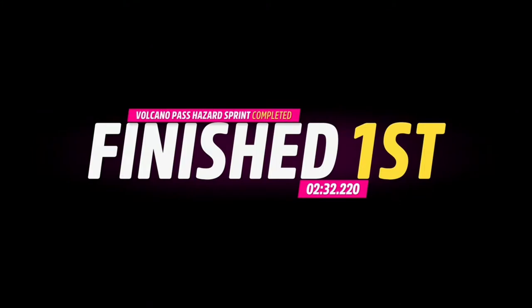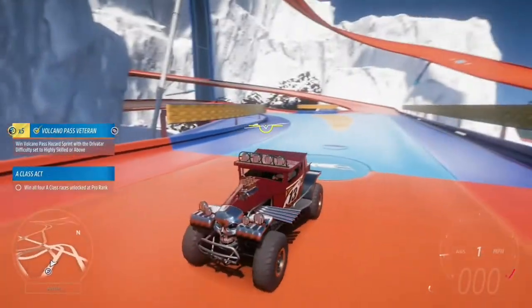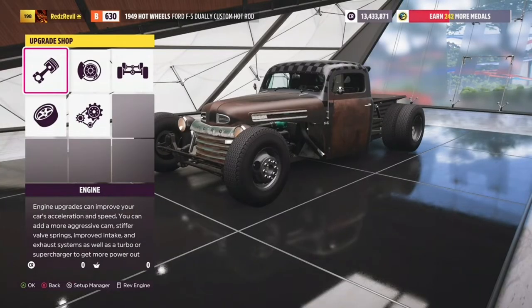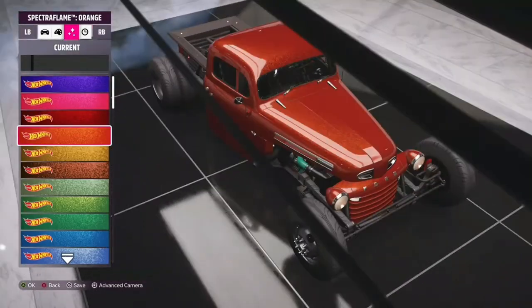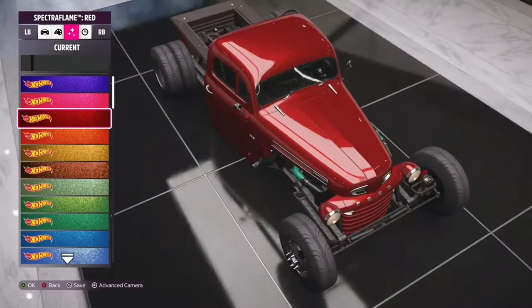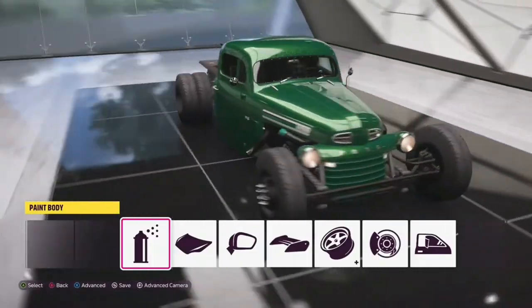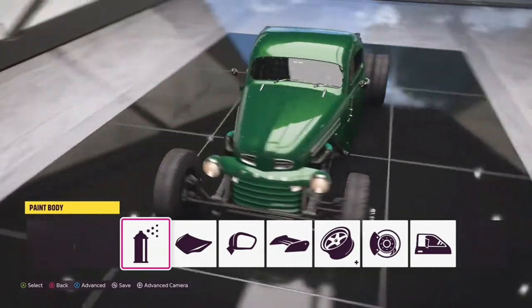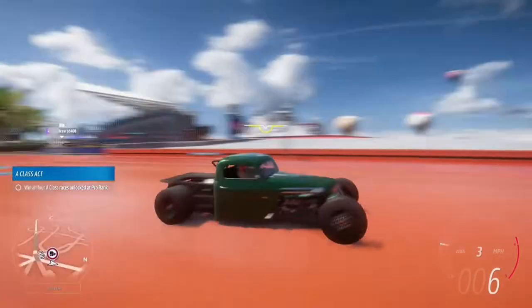Now we can move on to some of the PR events. We have danger zones, speed traps, speed zones, and drift zones. Let's build a car for the speed zone and speed traps — I have an idea on what car to use. Here's our Ford rat rod that we earned earlier — we're just going to upgrade it to A class, make it as fast as possible. 680 horsepower, but we did gain weight. In the special paint tab you can see these brand new paint options — Spectra Flame from Hot Wheels. Going with the green because it matches the color of the engine. Here's our Ford hot rod.